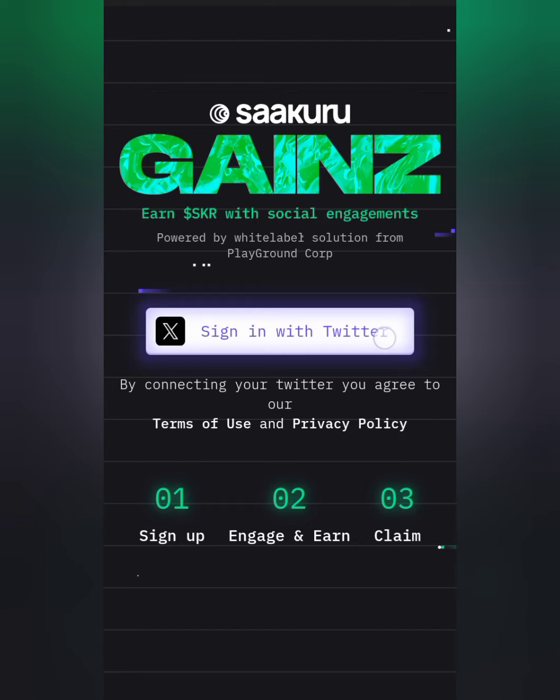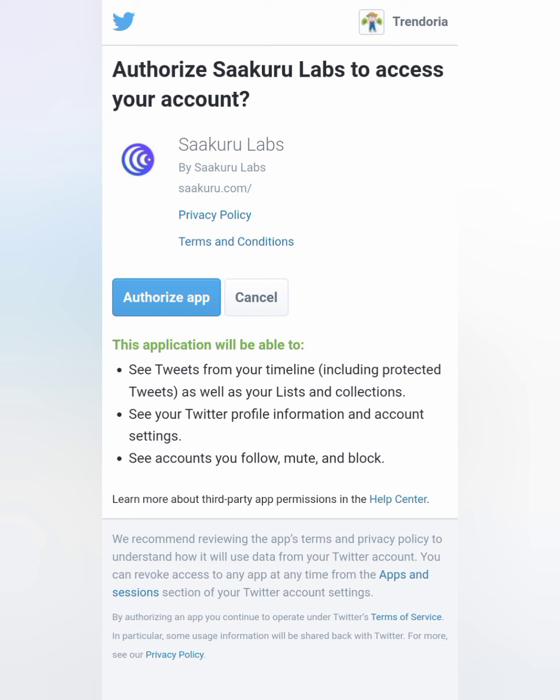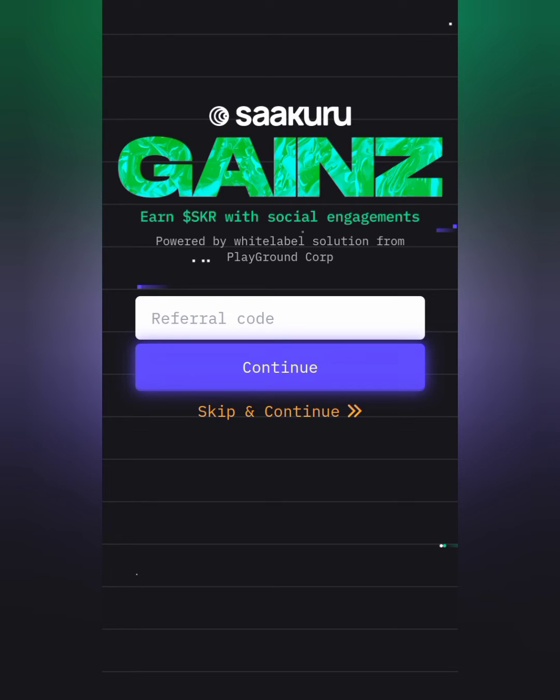To get started, go straight to the sign-in button right there and tap on it. It's going to load you up to the authorization page. Once you get there, all you need to do is tap on the 'Authorize App' button and your account is created.